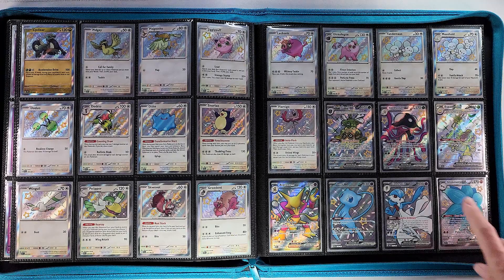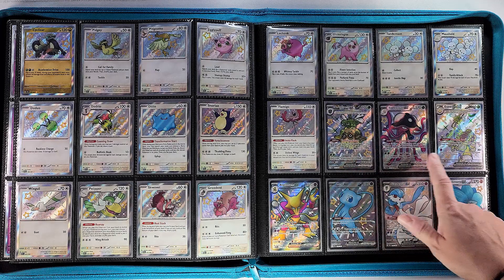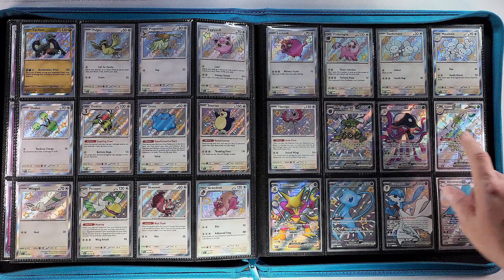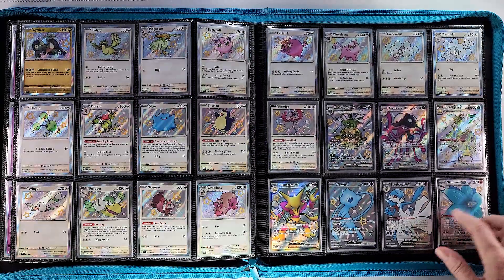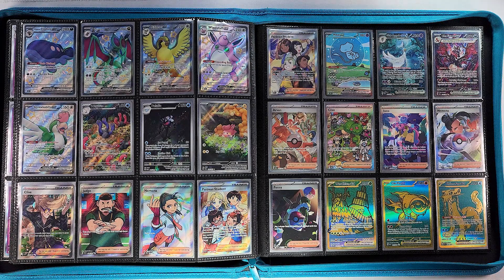Then we'll get into our full arts with the Farigiraf EX, Tera form, Toadscrew EX, Espathra EX, and the Alakazam, Mew, Gardevoir, and Glimmora full art EXes. Gardevoir has another beautiful artwork — honestly a very small section of full arts. Too small if you ask me — there's a thousand baby shinies and like eight or nine full arts.